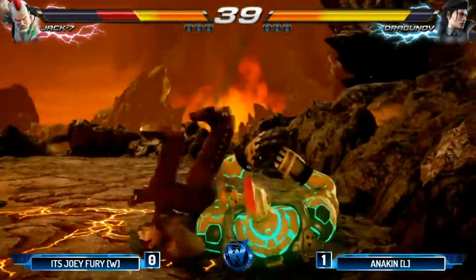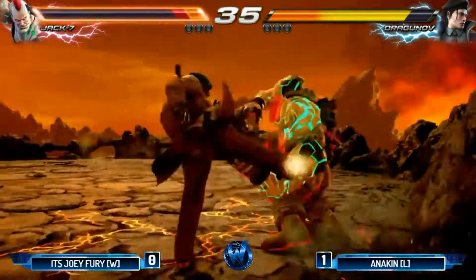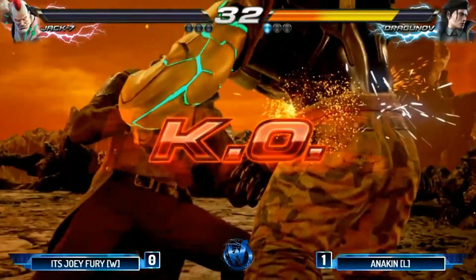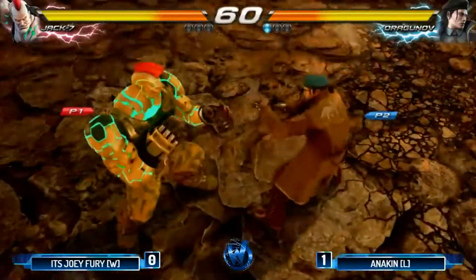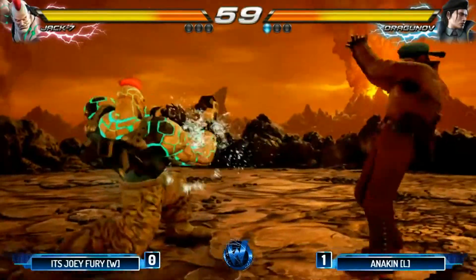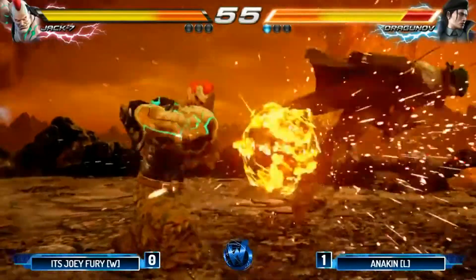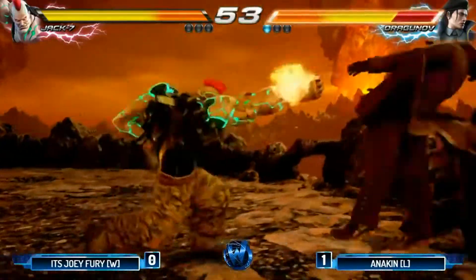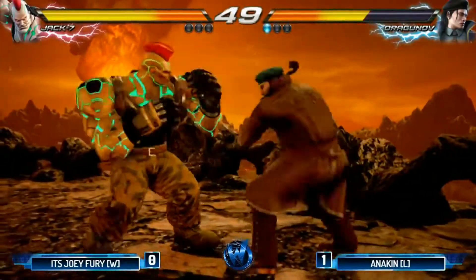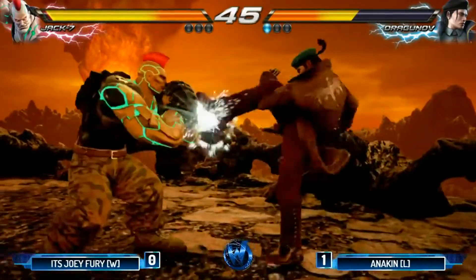Probably a bit more beneficial just because of how mobile Dragunov is — way more mobile. Nice grab pressure at the wall. He's going to probably open him up with more lows here too. And the pressure just seemingly too much here — Anakin rushing down Joey Fury. He doesn't get the punish. Joey Fury now with the low parry. He should get the wall here, going to be some extra damage. The third hit whiffed there — yeah, that was really weird. But still able to finish the combo.